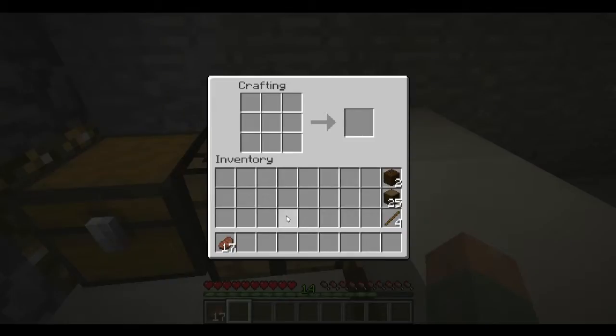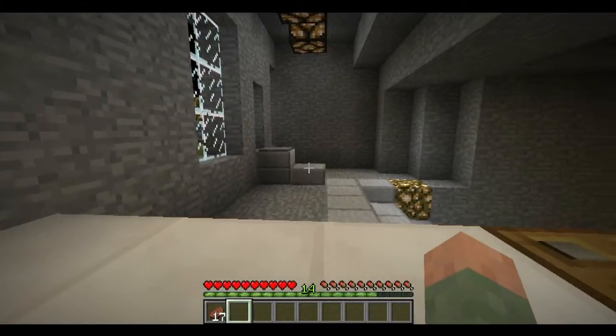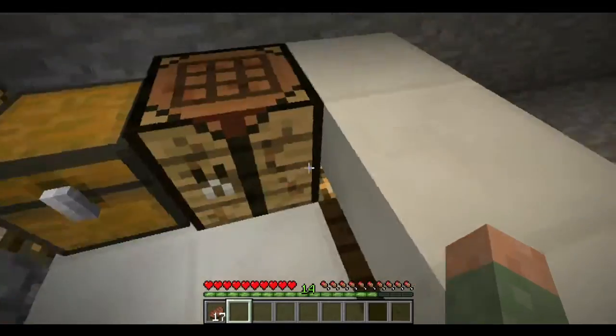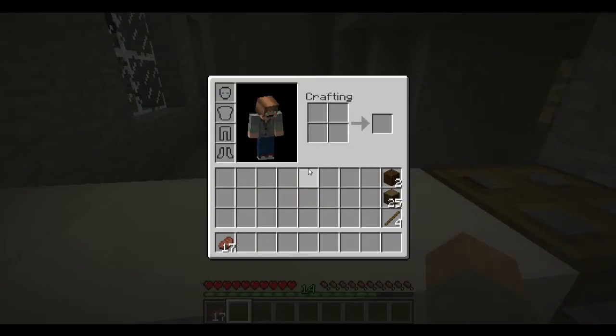Think about survival — that's all we have to do here. We need a bigger area to create stuff in, because you don't naturally have this table. We need to make the table. Going to need a few more wood planks for that.